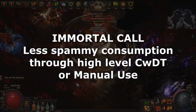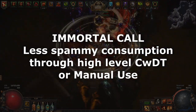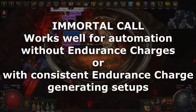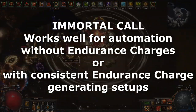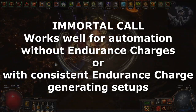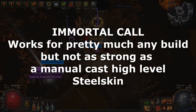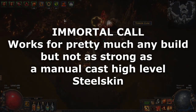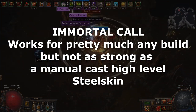If you want more control over when your charges are consumed, a high level cast when damage taken will mitigate more elemental damage and will consume your endurance charges for large or full physical immunity for 2 seconds or more. In summary, immortal call works well for automation at both high and low levels, and will work in builds that constantly generate endurance charges. Builds that have endurance charges but don't generate them very quickly may prefer to manually cast a high level immortal call. It's a catch-all skill that will work well in all builds, but on spellcasters or other builds without endurance charges it will not mitigate as much as a high level steel skin, unless you are taking very large amounts of damage that would deplete steel skin's health pool. Anyone can use it to decent effect though.